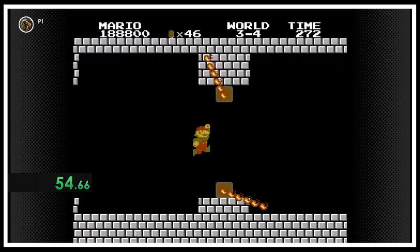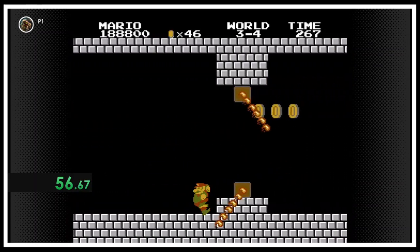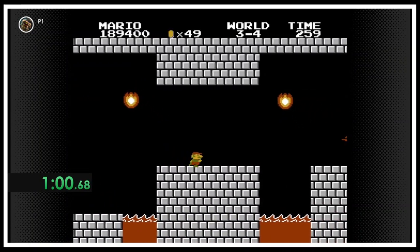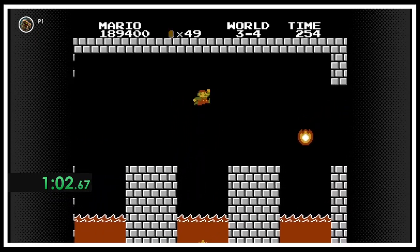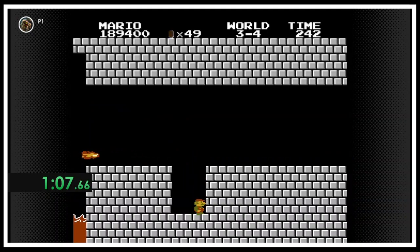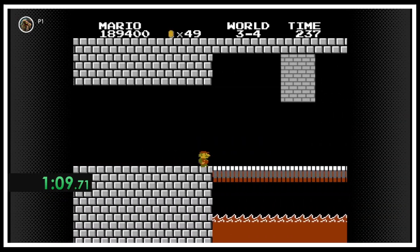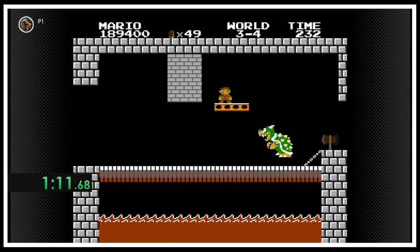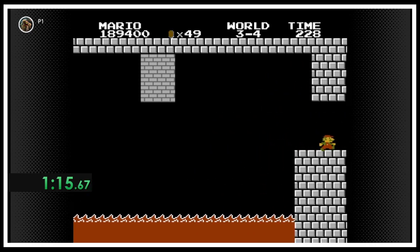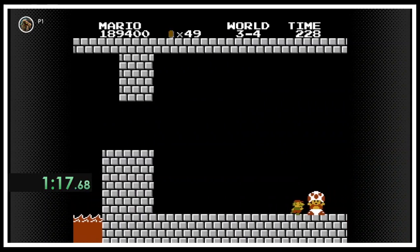It's just so weird to me — some of the levels just feel kind of random. This one is obviously like: first you have the fire bars, then you have the Piranha Plants, and then you're already on to Bowser.